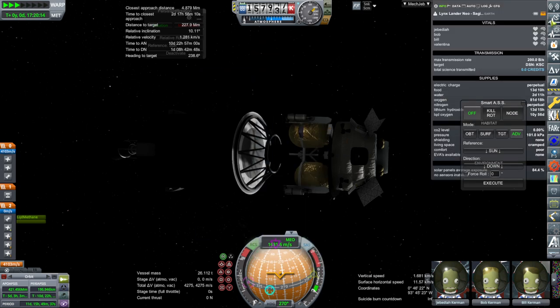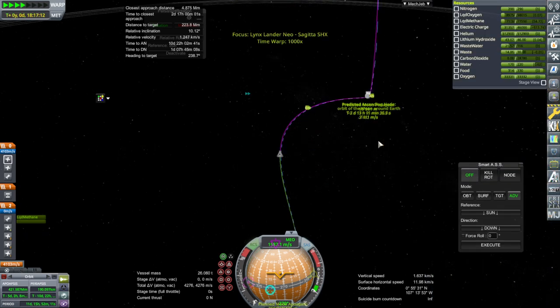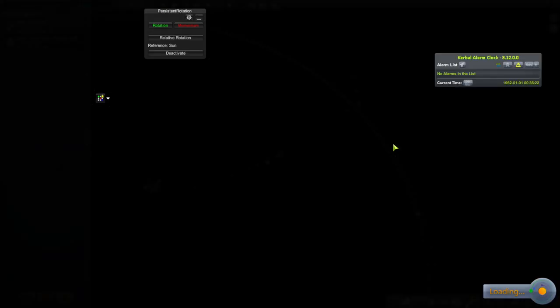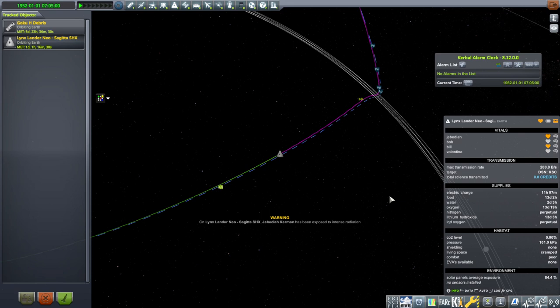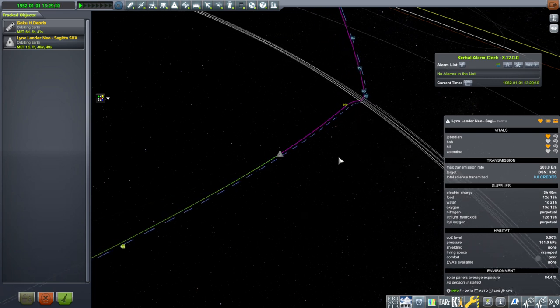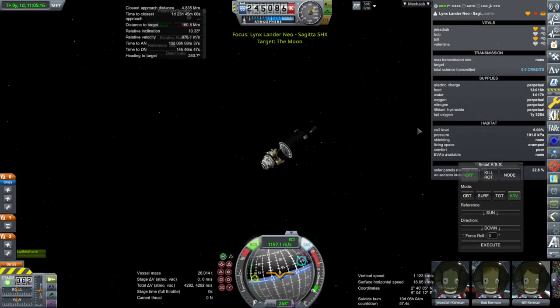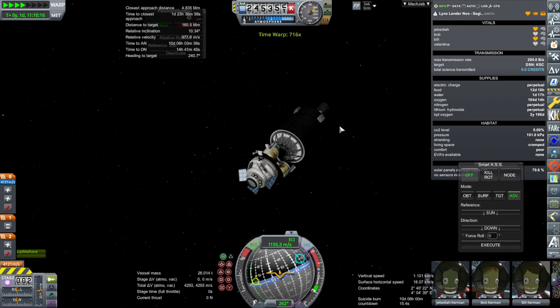The water is being consumed faster because they're in their suits and their suits have a water sublimator, so the water sublimator is ticking extra. I'll see what happens if we time warp in the tracking station. It's diminishing the electric charge there. Jeb has been exposed to intense radiation - there was a solar storm! It didn't pull me out of warp to warn about the solar storm. Shouldn't it do that? I thought if there was a solar storm it'd pull me out of warp and say there's a solar storm expected. Not that we could have saved them, but I thought that was standard practice.